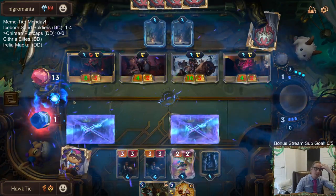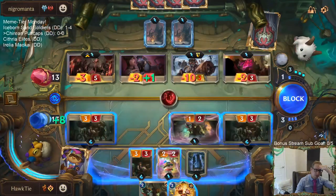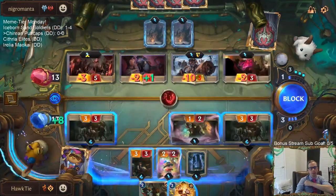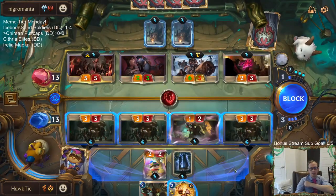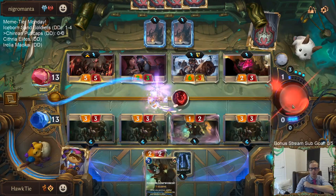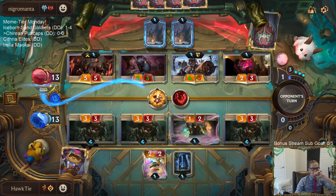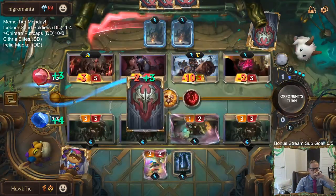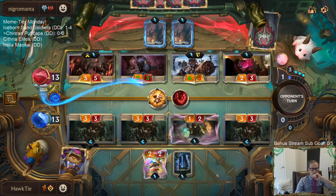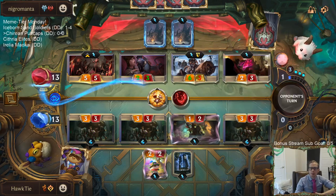We're down to one. I'm a peddler not a meddler. Do I have to just block everything? That's still five damage. I feel like they're going to be able to still kind of kill me anyway. Let's just use all of our peddlers - yeah, peddlers have done their job. Now it's about the puff caps finishing it out.